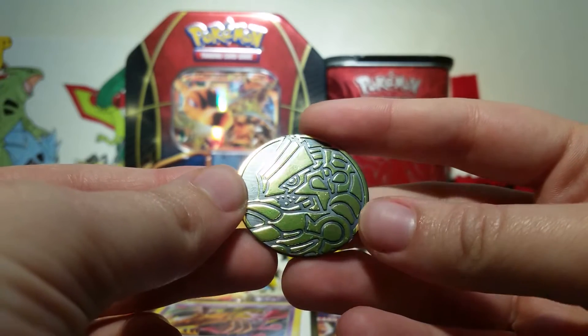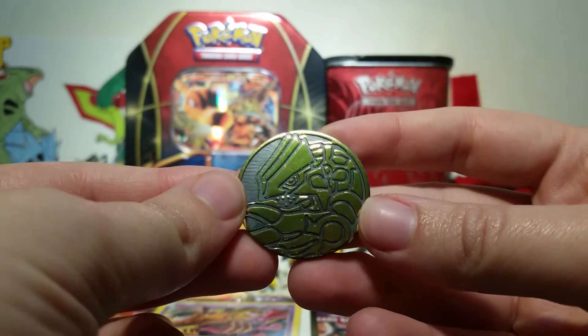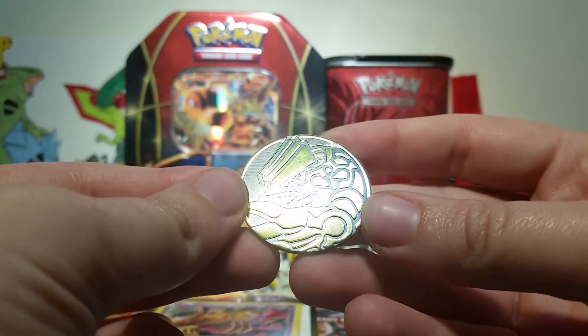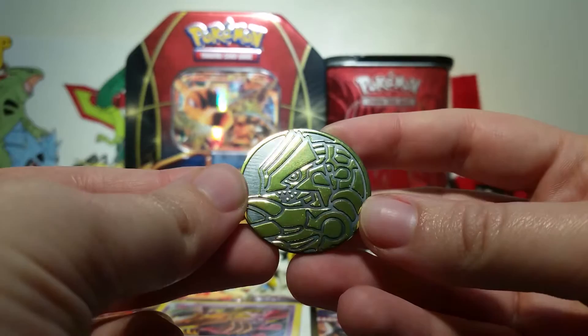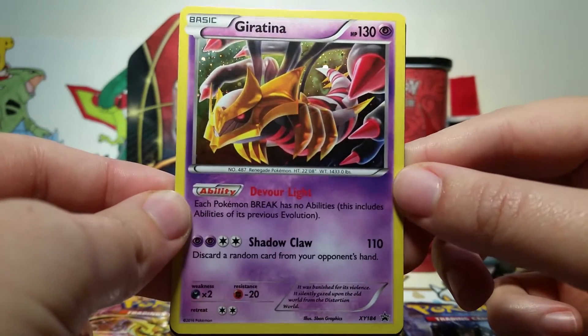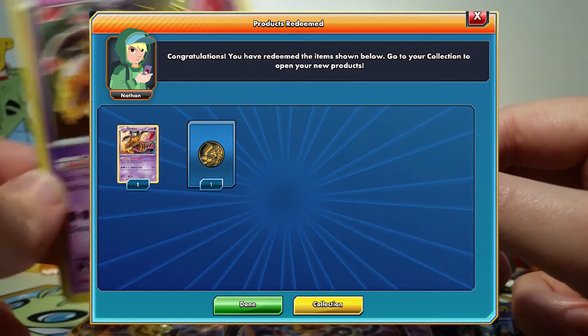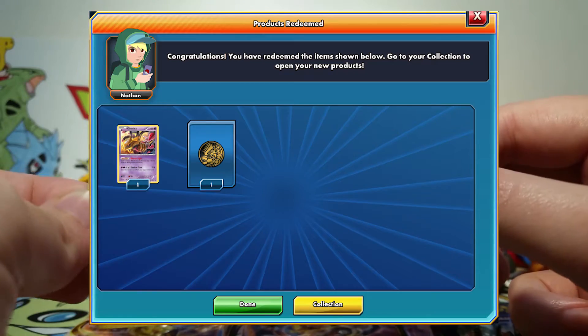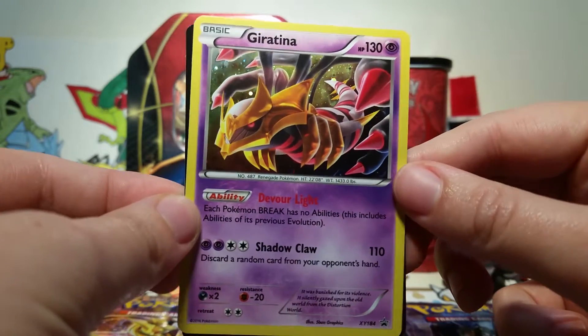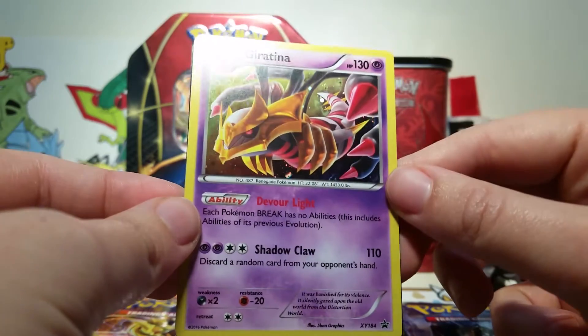Here's our extremely awesome Primal Groudon coin. I was so excited to see that these blisters came with these because I never got the original one, so it's just awesome. It's also stupidly reflective so it's hard to get a good shot of it. Then we have the star of the blister — a Giratina Origin Form promo card. I love the art on this so much, and it actually comes with the code card as well. I assume it's just this promo card for PTCGO because I was reading it — this sounds pretty playable. I've been pretty out of the game recently, but this looks like an awesome card to use.